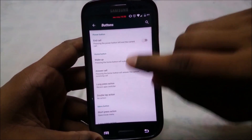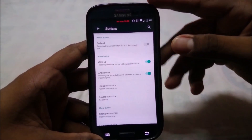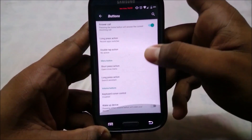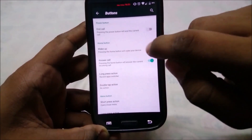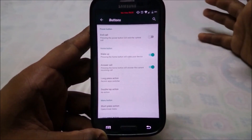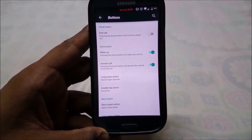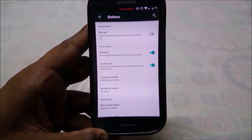In the buttons menu you have all the options. The home button unlock option is in here, so you can enable that. Wake-up by pressing the home button to wake your device is available — it wasn't available with other Lollipop builds before this one.